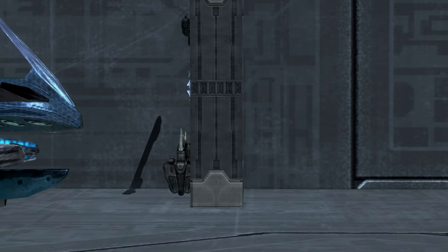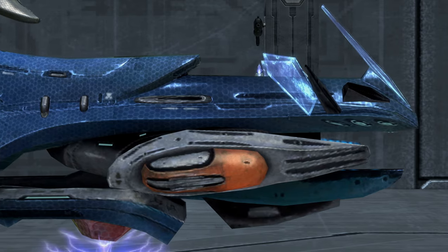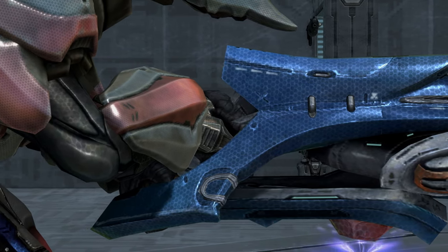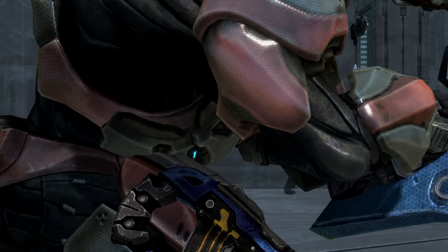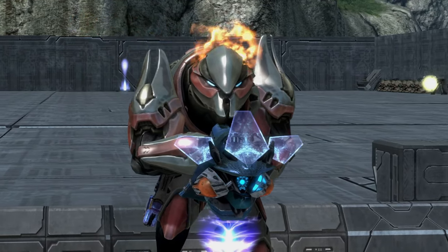And that's the Plasma Turret. Overall, it's just a weaker version of the Machine Gun Turret. Maybe if the Plasma Turret had more ammo, a faster cooldown speed, and an increase in accuracy, that could really help it out. Much like the Machine Gun Turret, I would pick this up if there happens to be enemy vehicles nearby and if there's no explosive weapons around me.